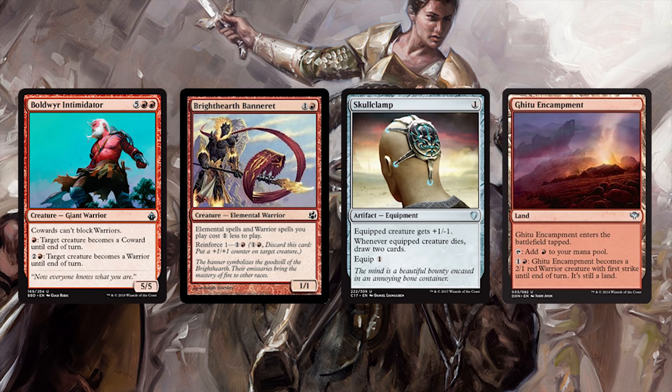Brighthearth Banneret cheapens all of our warriors. Skullclamp lets us pay 1 mana to draw 2 cards over and over again — that card is still somehow legal in commander, hilarious. And Ghitu Encampment functions as a fine red source, but is a 2/1 warrior with first strike when we need that extra attacker.